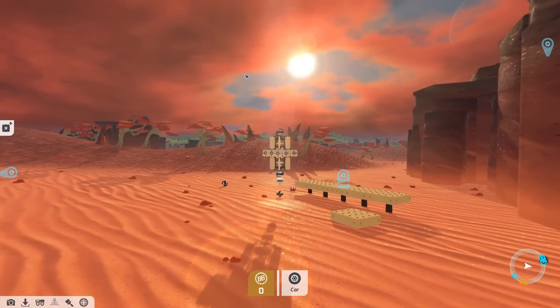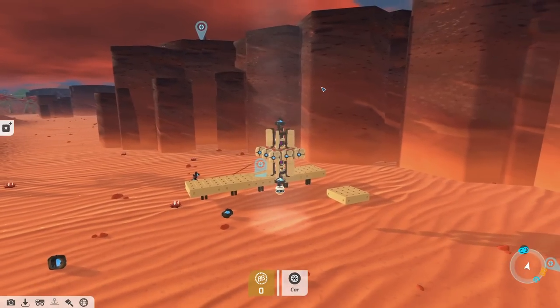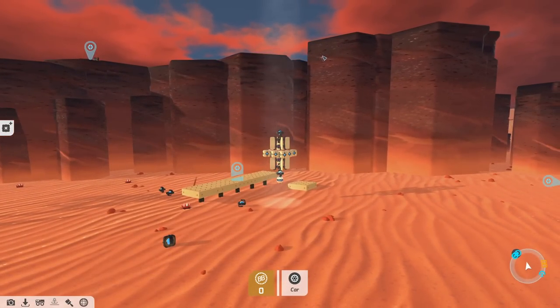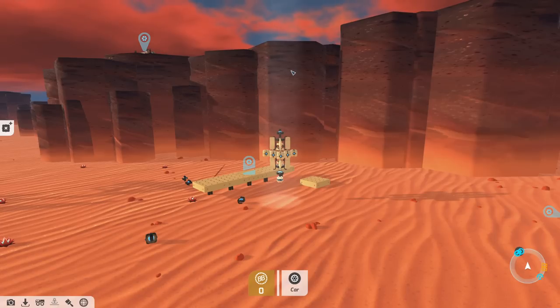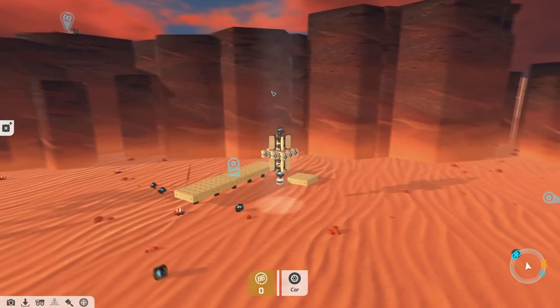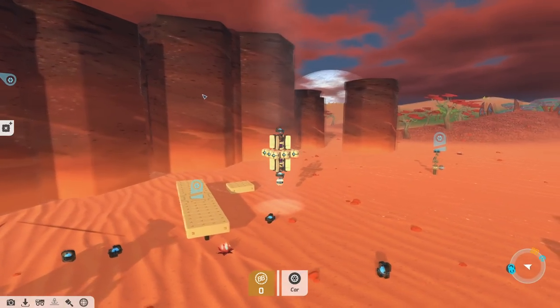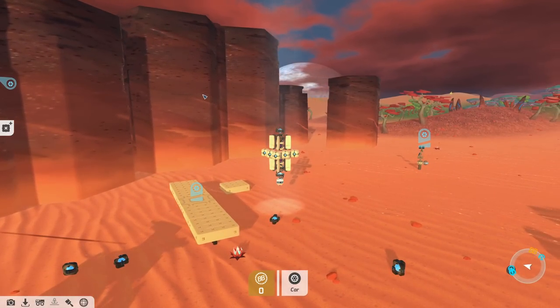It looks creepy and I never build here, so we're building in a pillar biome. I'm going to build a staircase up to here, then a bridge across onto the pillars themselves, and then have a little tech base on top which will use all the different lights and other mechanics. For now I just need to build a very big ramp and hopefully a very scary bridge.